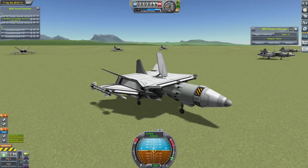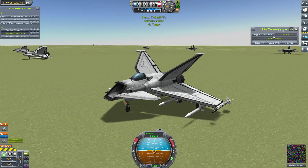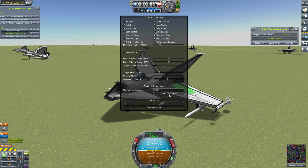We have all six craft ready and lined up for this first fight, in which the F-54s will be taking on my less conventional craft, the Club Tails. Let's get this one started.